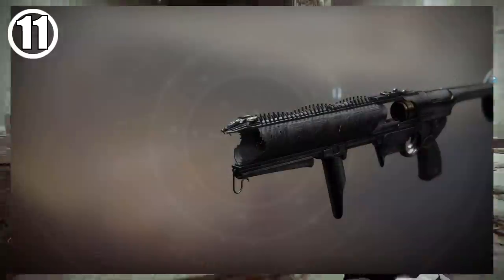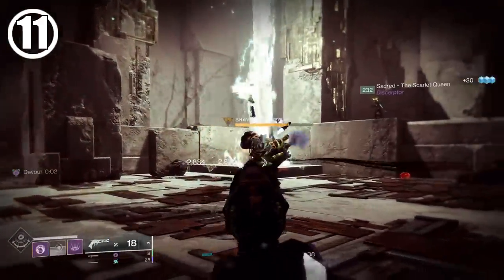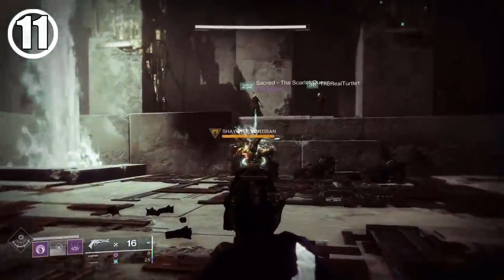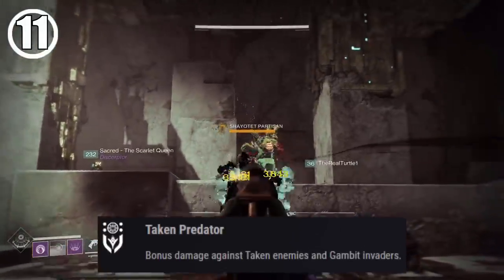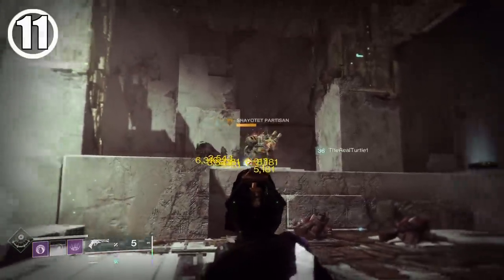Fun fact: sticking a target with the Witherhoard makes the game treat them as if they were a Taken enemy. This may seem pointless as you're going to shoot them in the face regardless, but this means that weapons like Malfeasance and Wish-Ender actually deal a slight amount of bonus damage from their exotic perks against targets that are stuck by the Witherhoard blast.